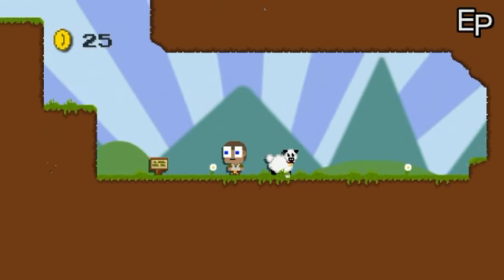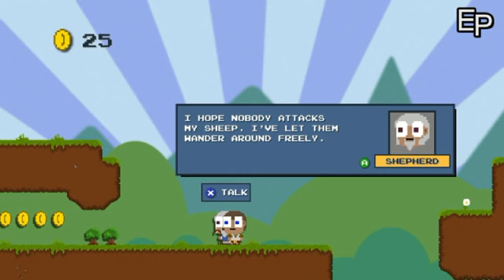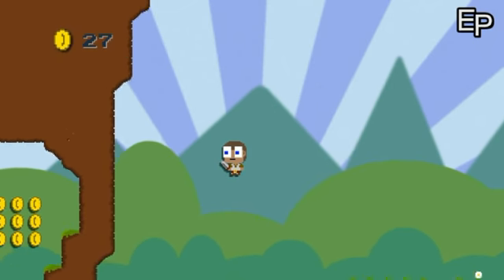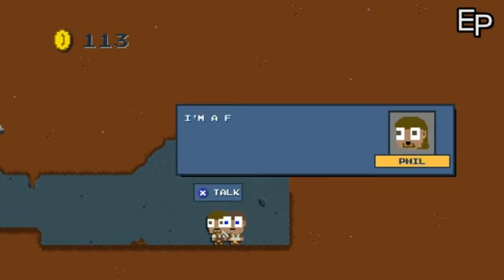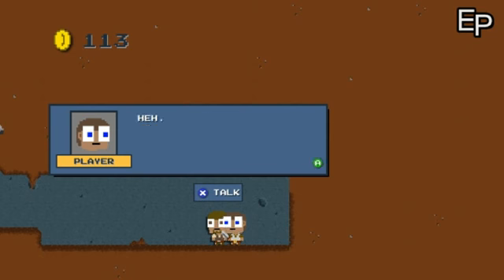The game pretty much starts out with you having no animation, no music, and you can only move one way. But as you collect coins, you will unlock new abilities such as jumping, animation, music, going the opposite direction, and so on. And they pretty much get more and more absurd to the point of adding zombies or putting everyone into underwear and a top hat.